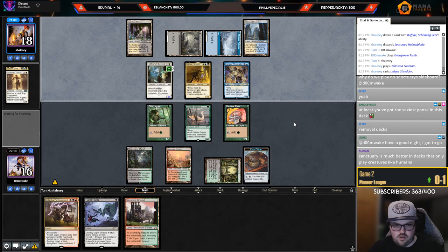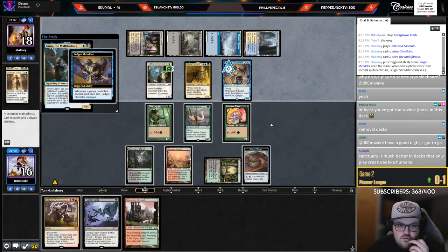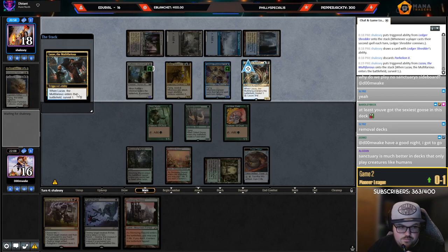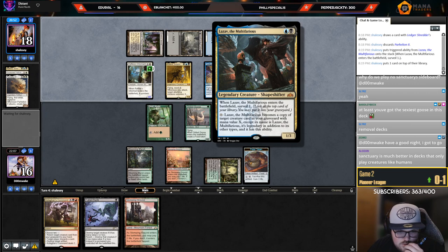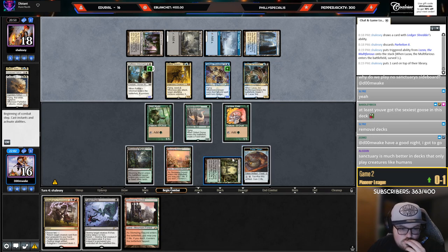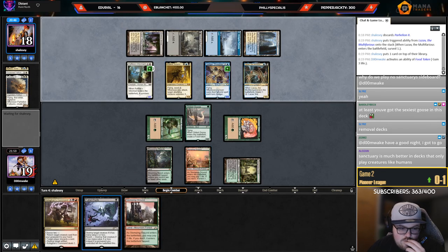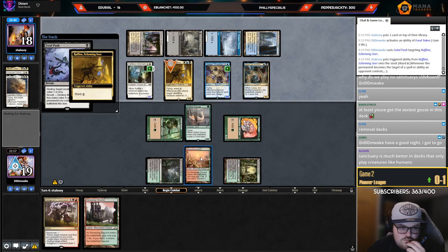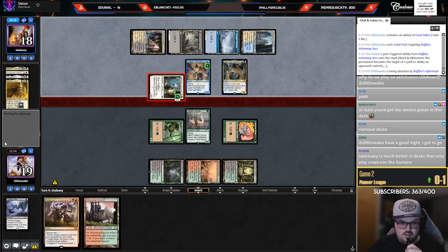Ledger Shredder. They shocked — which leads me to believe they're probably going to cast... whoa, they have a Lazav. There's a lot of things I really want to push but I can't push all of them. What's the text on this card? 'Becomes a copy of target creature card in your graveyard with mana value X except it's still Lazav' — so they can just copy Raffine. That kind of sucks. So we just go sack food, push Raffine, pay the one. This does not look good — they just have too much stuff.